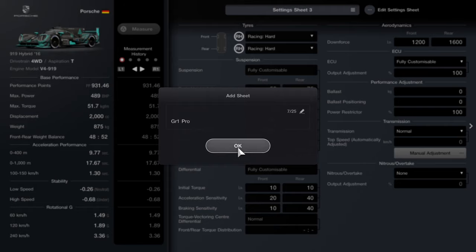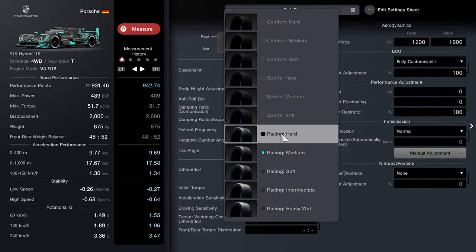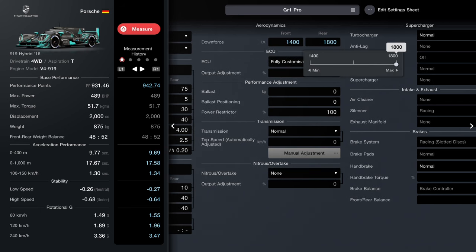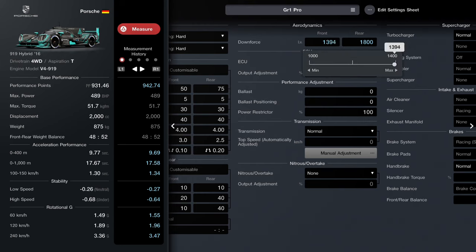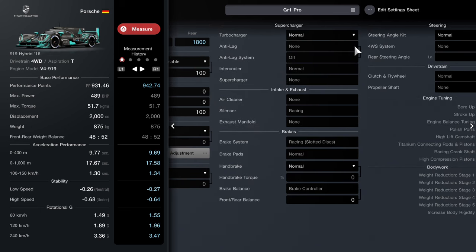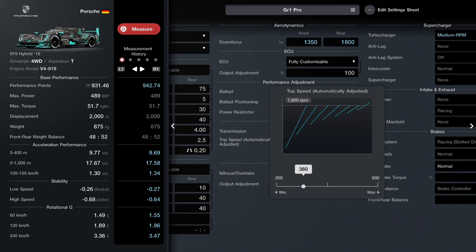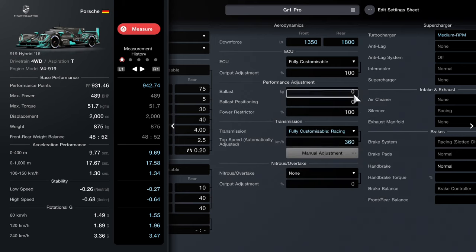We need to put all the things we need on the vehicle. The new setup sheet starts with racing medium tyres — immediately we're going to change them to racing hard. That is the best tyre to use, certainly for a no-stop strategy. Suzuka is a high downforce track with lots of high-speed corners, so we're going to use a pretty high downforce setup, dropping the front downforce a little bit. We'll put the medium RPM turbocharger on for that extra power, and put the fully customisable racing transmission on, knocking up the gears a little bit to help fuel efficiency.